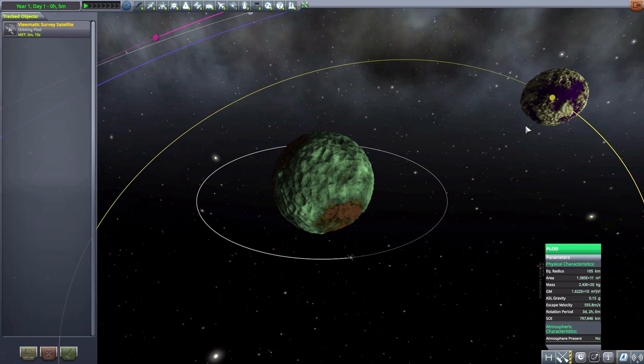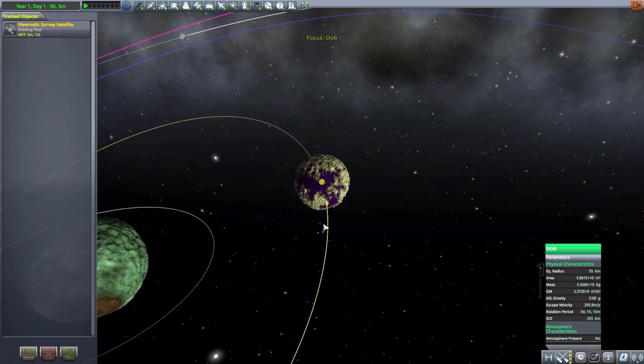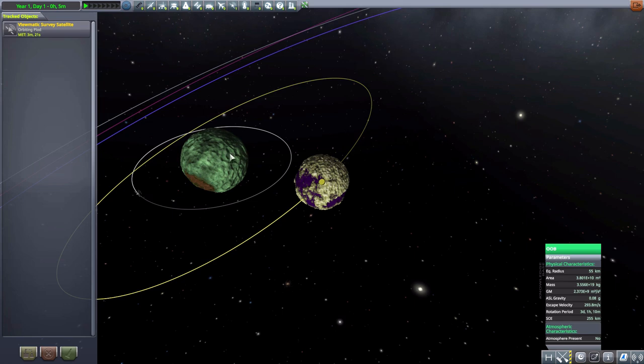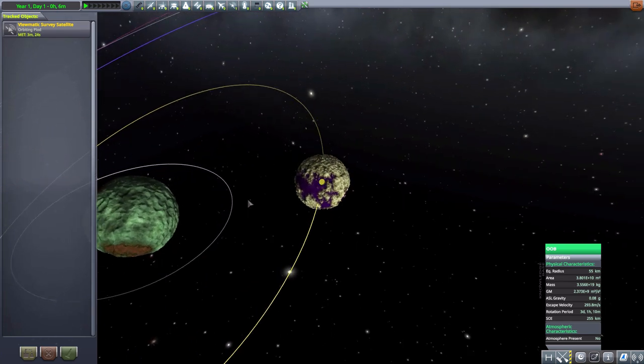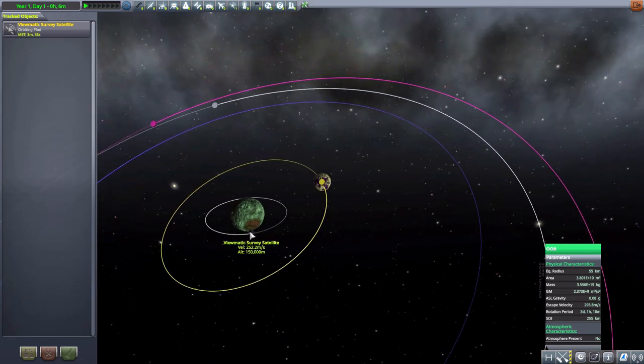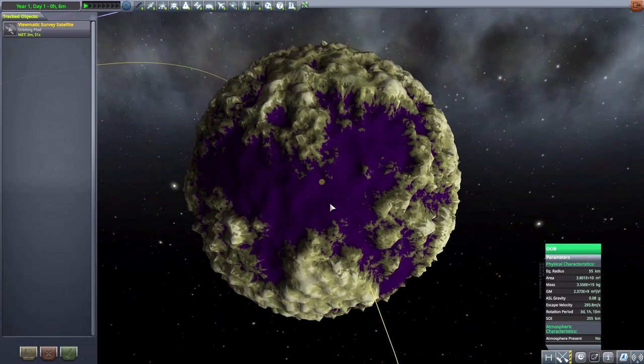The first of the moons is quite close, as you can see right here, and it's Oob. This one does not have an atmosphere; it is 55 kilometers in radius. With how close it is to Plod, it can make for some interesting orbits. When I was getting this satellite into orbit I had it originally at 200,000 meters, and it actually made it so that my satellite was going to slingshot up, but then it got caught by another bit of gravity and swung back down and out into the cosmos.